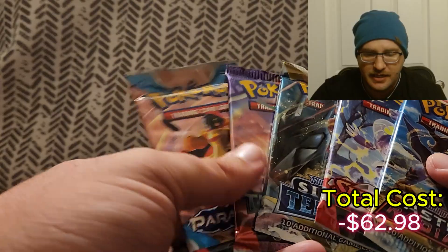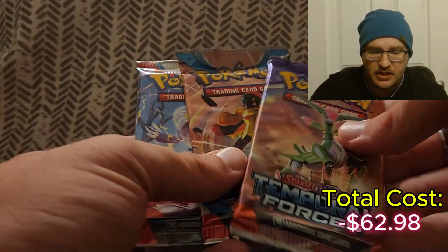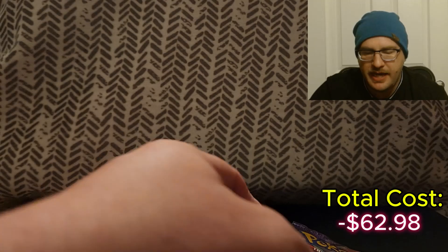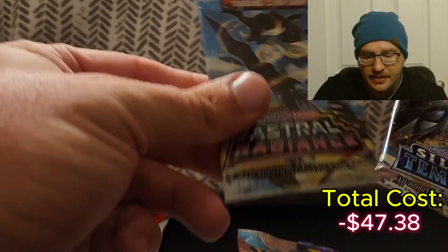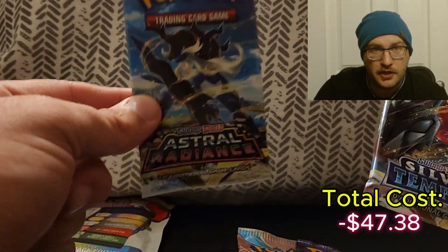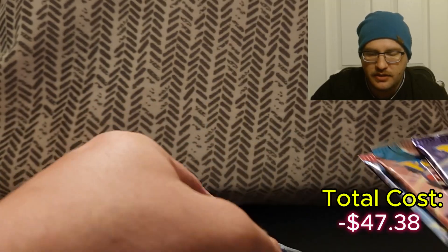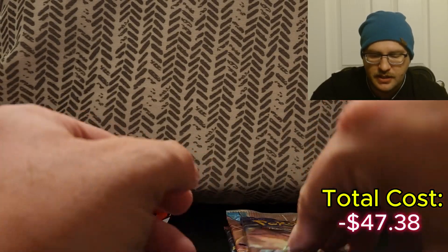So our five packs: we got Paradox Rift, Temporal Forces, and Scarlet and Violets — mostly Scarlet and Violets now. Before it was like maybe one. Also Astral Radiance and Silver Tempest. Hey, another chase — we got another chase opportunity for the Alt Art Machamp. Silver Tempest, we got that Alt Art Lugia chance. Very nice! So let's go newest to oldest: Temporal Forces, Paradox Rift, then Scarlet and Violet.